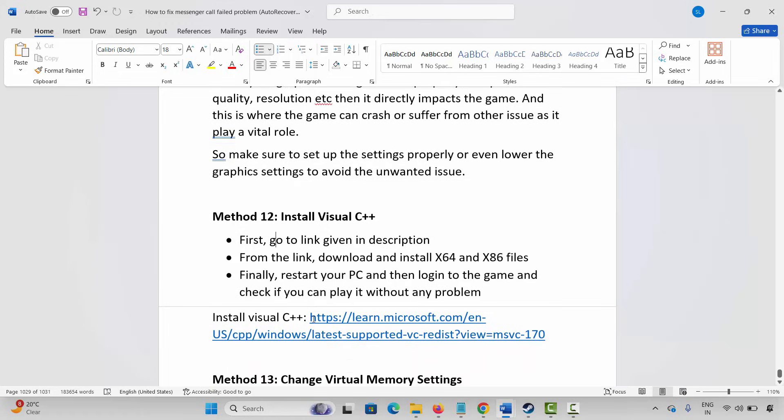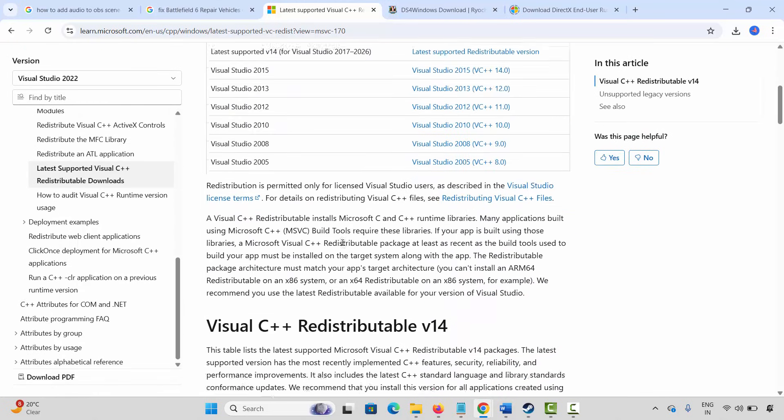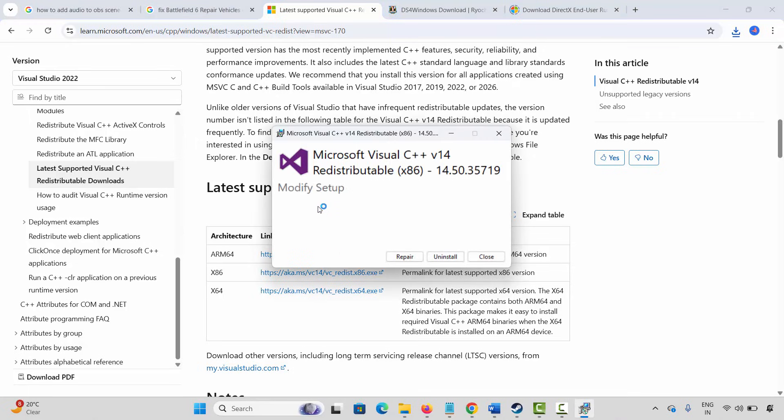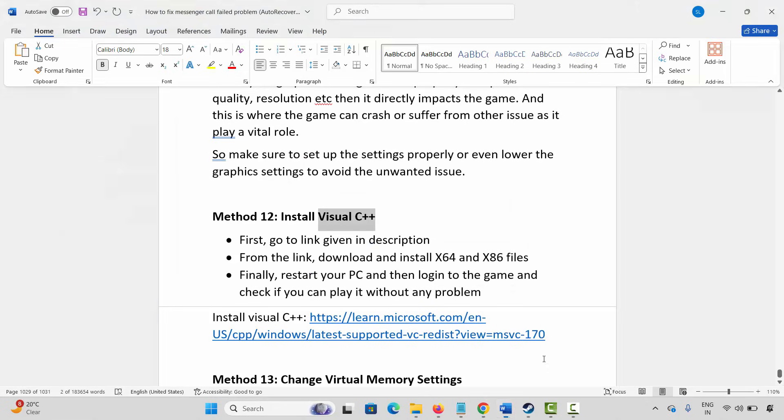The next solution is to install Visual C++ files. A link is provided in the description — copy and paste it in your browser, or search for Visual C++ files on Google. Once the website opens, click the download link, open the downloaded file, and click on the Repair or Install option. After you get the setup successful message, click Close and restart your PC, then launch the game and check.